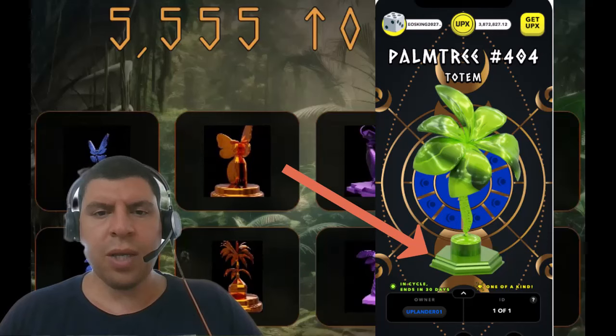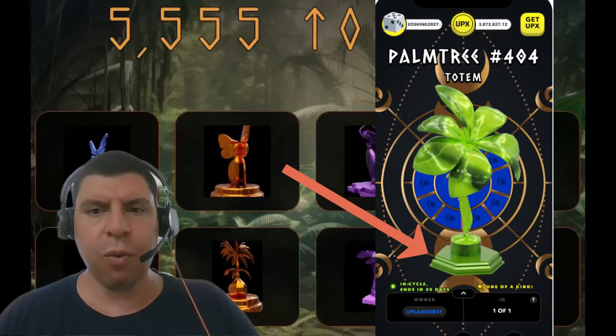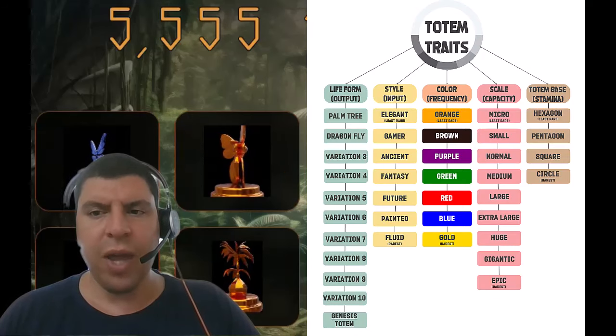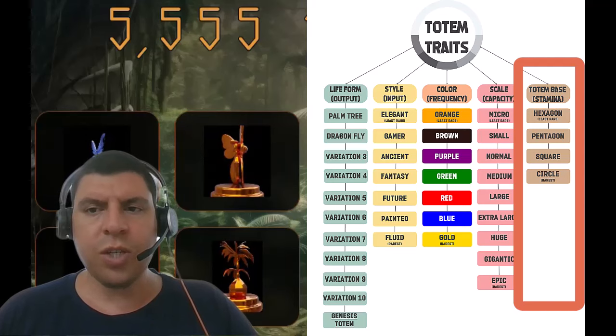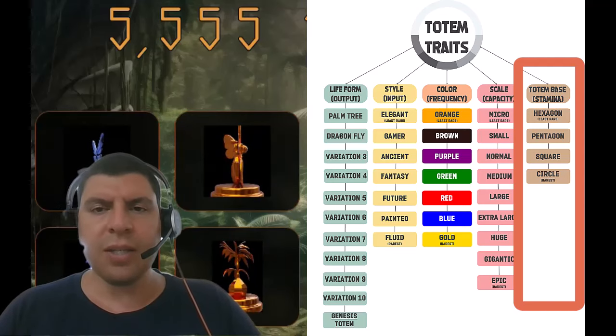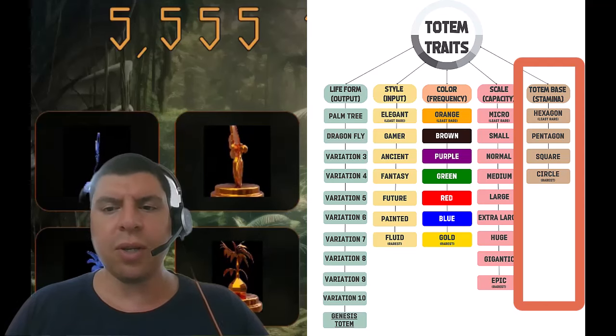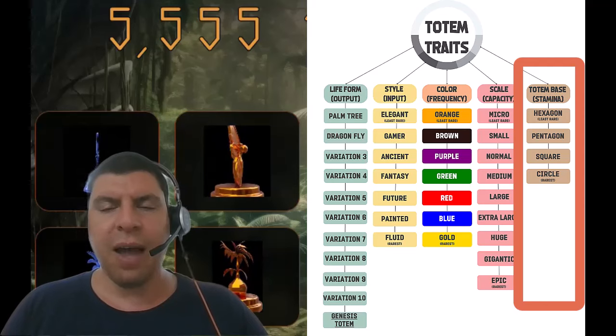Trait number two is the totem base. The totem base of this palm tree number 404 is a hexagon, and there are three additional shapes: pentagon, square, and circle, which is the rarest base. The base represents the stamina of your totem. As mentioned, you have to input protem at regular intervals. The larger the stamina of your totem, the more flexibility you will have in the feeding schedule, and the more you will be able to delay any penalties for having missed a feeding time.